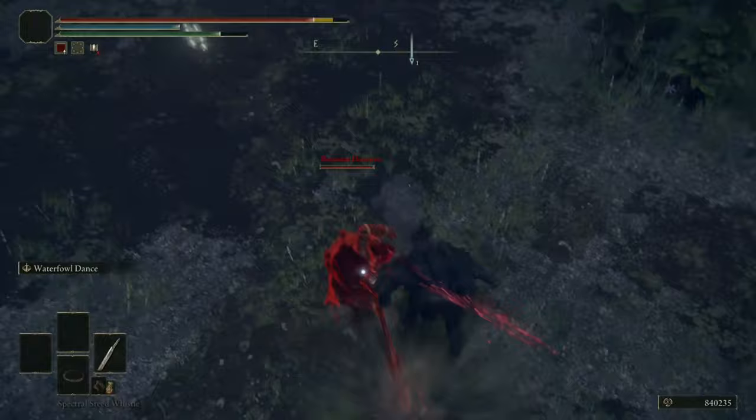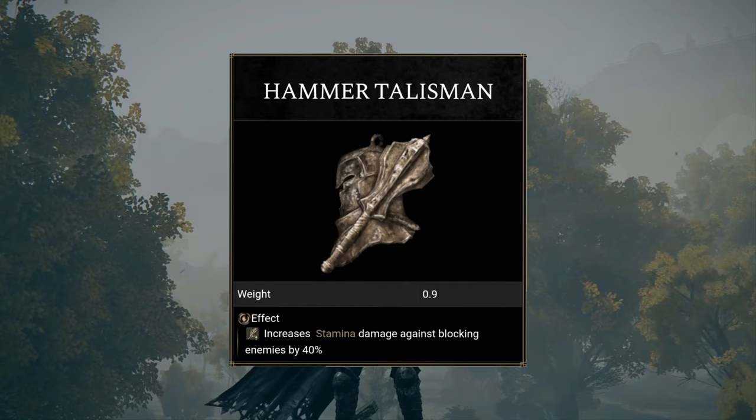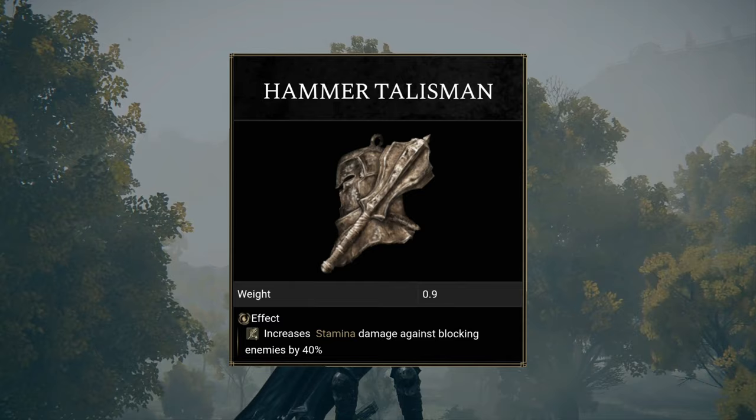Once you've defeated him and got the Hammer Talisman, you can finally take a look at its stats. Reading the description, it states it increases stamina damage against blocking enemies by 40%. This used to be 20%, but in the recent patch they upped it to 40%, making it truly usable.